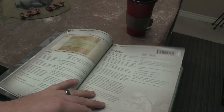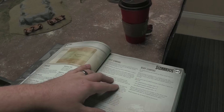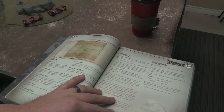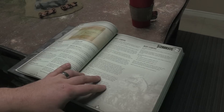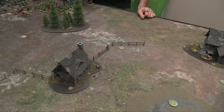Each counter awards a victory point and the person with the most wins. When a unit — excluding flyers — ends its movement phase on top of a counter, it picks it up. Units can drop a loot counter any time. If a unit carrying one is destroyed, place it inside the footprint. Units with the Individual rule can't carry a counter but can contest by standing on it. While carrying a loot counter, speed is reduced to five, and units lose Fly, Nimble, and Wild Charge, and can't be targeted by Wind Blast, Thrall, or Surge.